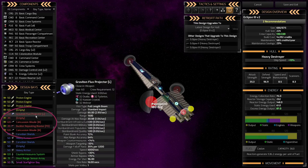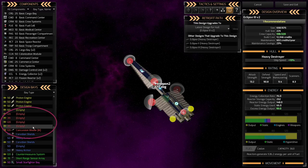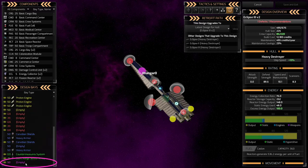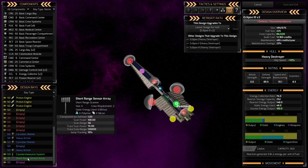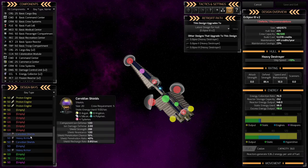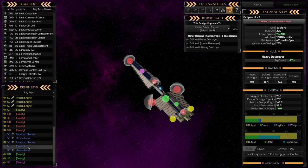First, I'm going to right-click and remove all the default weapons, then get rid of the starfighter bay, remove the sensor, and remove the countermeasures. I'll put my own things in. I'm probably going to leave two shields and two armor, and may add a third shield if I have room left over.